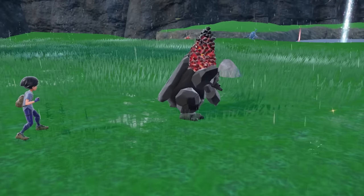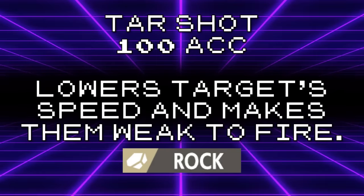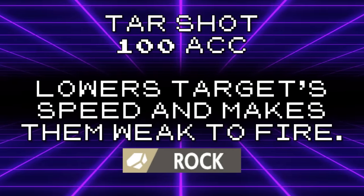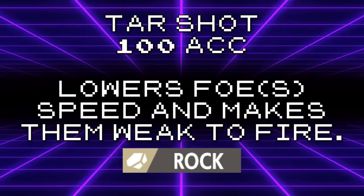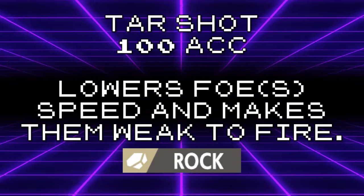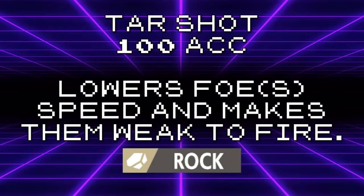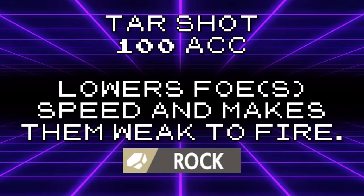I could imagine a set where Coalossal runs Tarshot to lower something's speed, so a partner Fire-type Pokémon can now outspeed it and one-shot it with its new Fire weakness. But this is simply too hard to consistently achieve in VGC. A fix for this move could be to make it hit both opponents like Icy Wind, allowing a slow Coalossal to Tarshot both opponents, lower both their speeds, make them weak to Fire, and give a Fire-type partner a much more powerful opportunity to score KOs on the next turn. That might sound broken, but you need to keep in mind the strategy requires running Coalossal in a format without Dynamax.